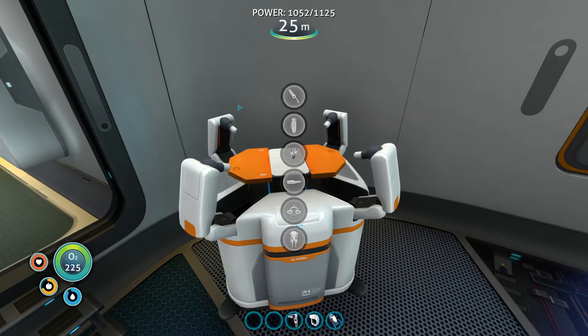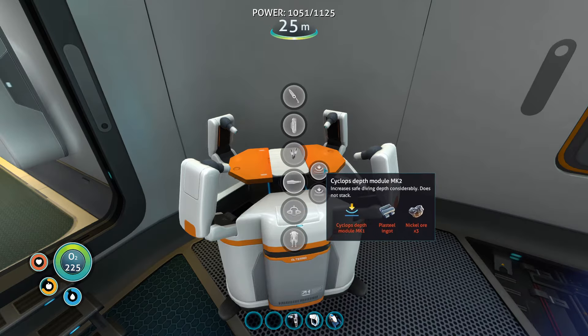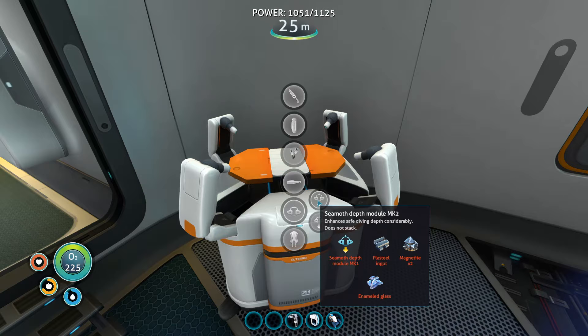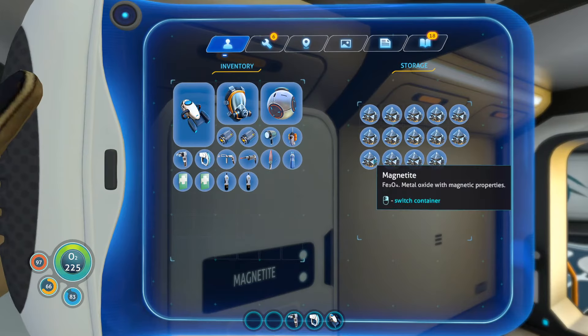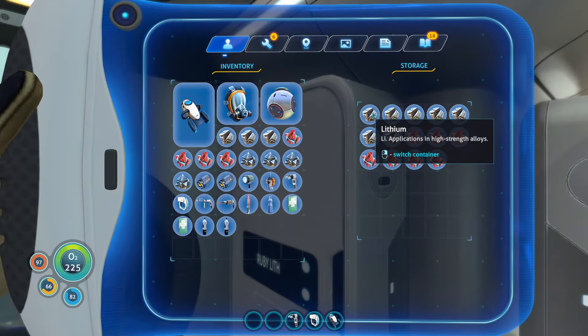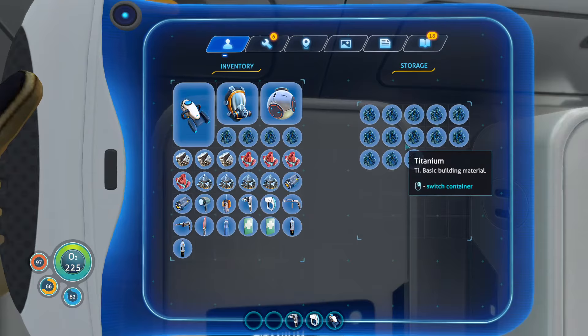So we made the thermal, we made the tanks, we have the fins. There is no nickel or kyanite - I know where to find it but those are caves I haven't been to yet. Finally I will be able to make this one and then take this one, which means I will be able to go pretty deep. I always need titanium.